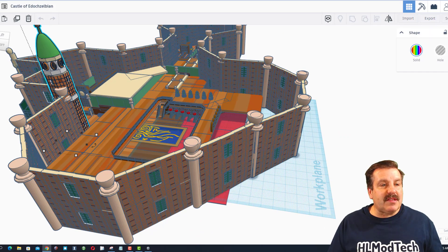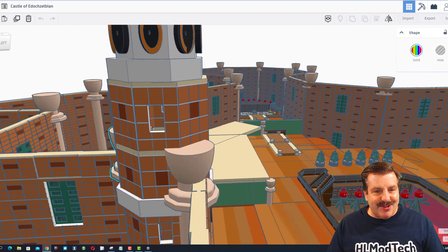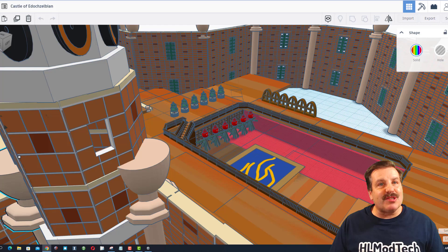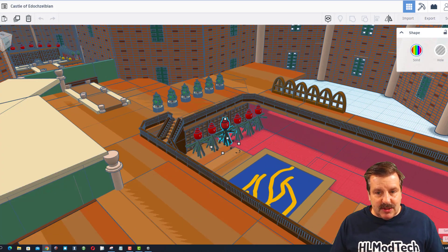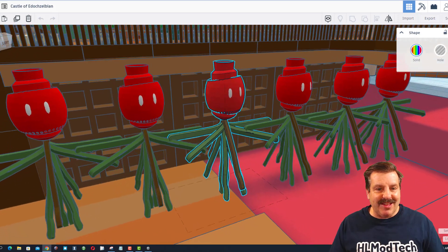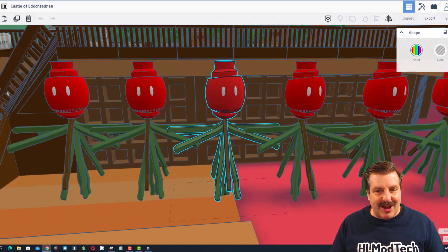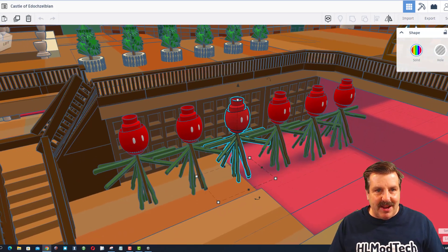Let's click over on this tower and use F to fit view. As we peek in the window, you can see it is hollowed out. Absolutely love the design with those bricks — it actually looks like it has grout in between them. Let's click on these shapes and do F to fit view here as well. It looks like some sort of flower plants. Oh my gosh, those are so creative.